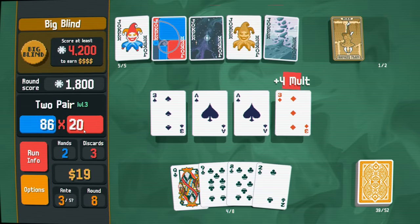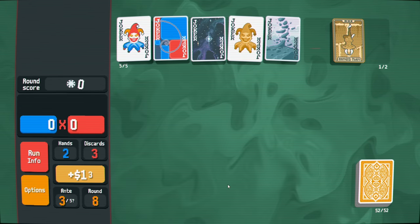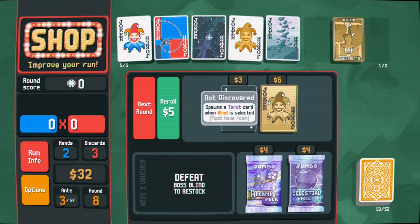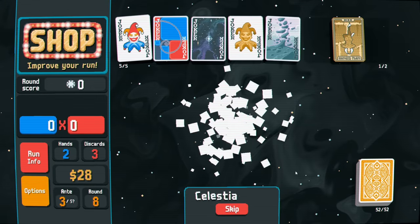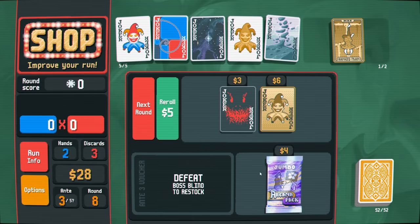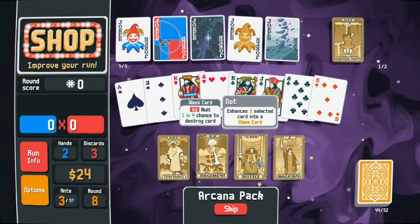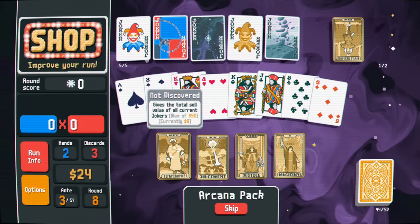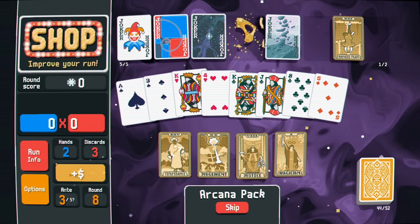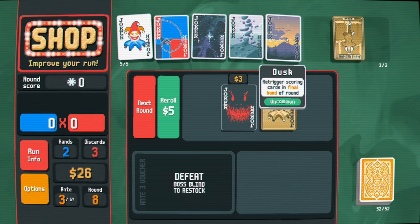I can also add multiplier based on having no discards, but I don't want to just throw cards away for nothing. Base cards give 20 chips when played. There's a steel pack - whole house again. Let's open up the tarot cards. Give the total sell value of all current jokers - currently nine dollars. Let's sell this and spawn a random joker - re-trigger scoring cards in the final hand of round. That's pretty good!